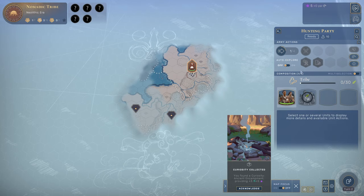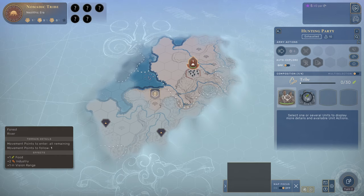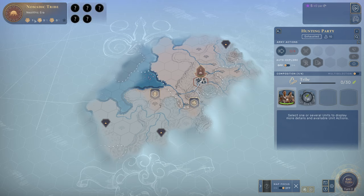This territory is quite worthwhile because it has two incense deposits, so I'm going to try to settle here. We want these food pickups and science things because we need 15 science, 7 growth stars, and some hunter stars. We only need to fulfill one of these — either a lot of science, a lot of growth, or hunt some animals — and then we can pick a civilization.